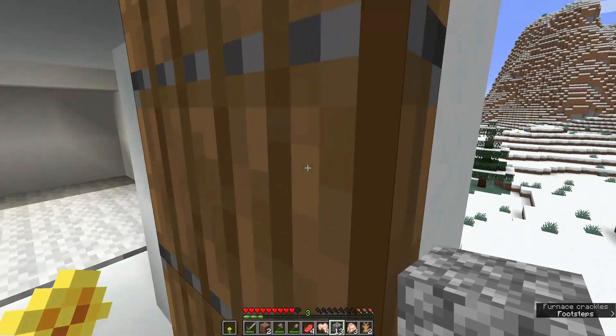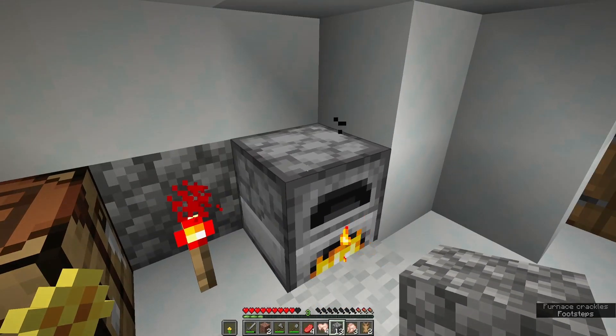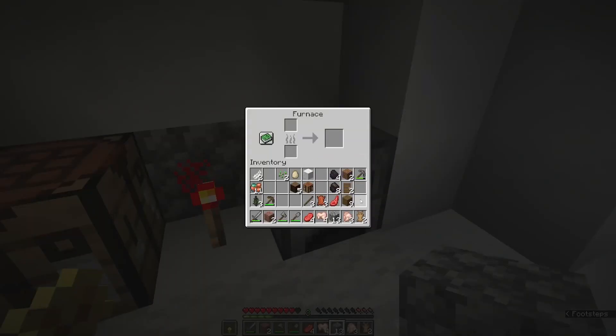Our coal is almost done making charcoal — it made seven pieces since I had the other one in my hand earlier. One piece of coal will smelt up eight pieces of something. You can also use almost anything made of wood as fuel for a furnace as well.